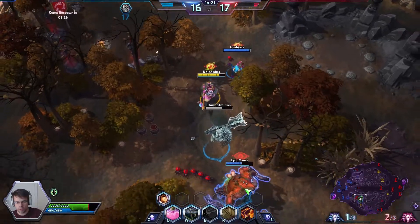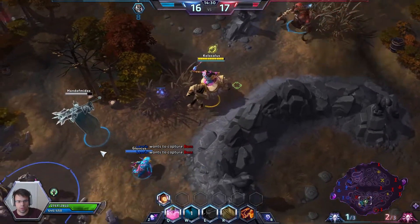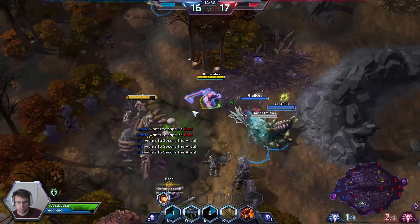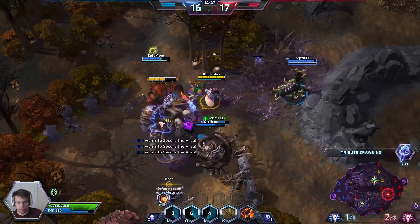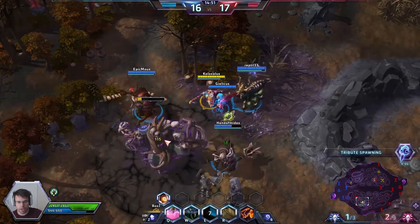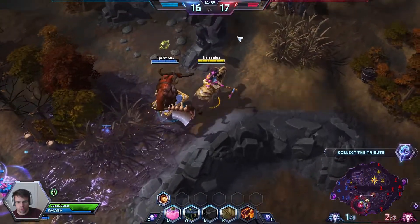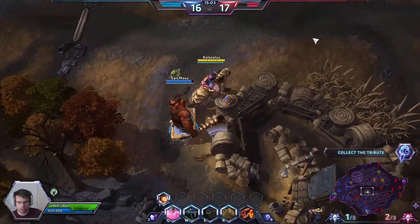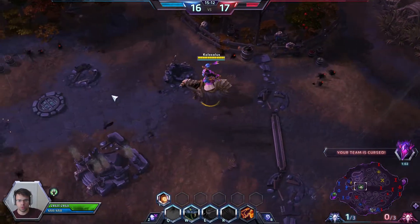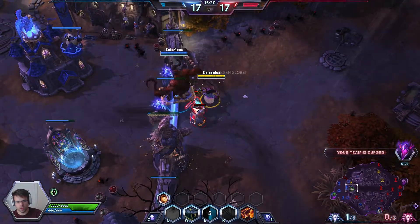They did a good job of splitting us up as a team. I need to heal you right now. Butcher should be coming here to deal some major damage. If the enemy team engages here I have both Shrink Ray and my ult to do all the support I can. The tribute looks like it's going to them again — I'm not sure if the boss was a good trade for a curse.